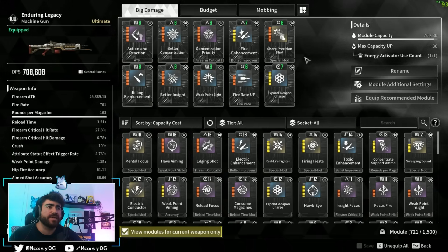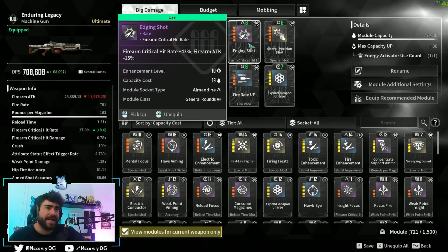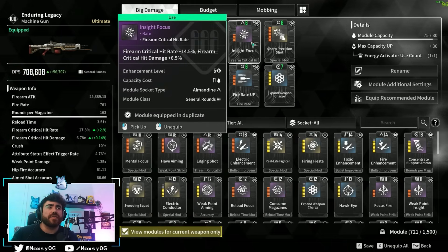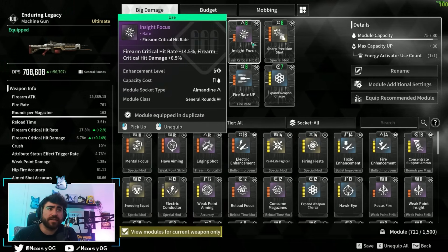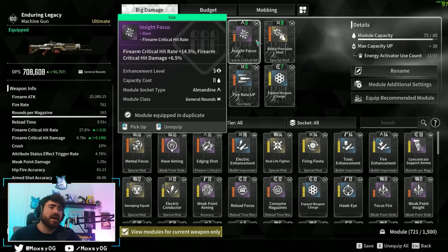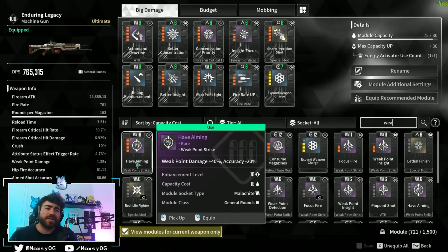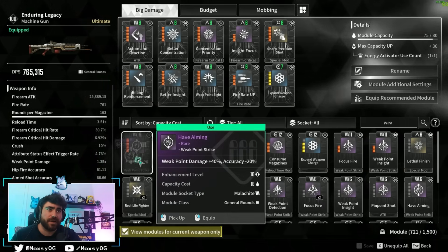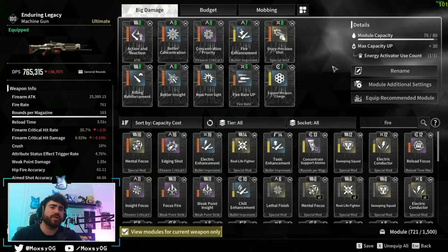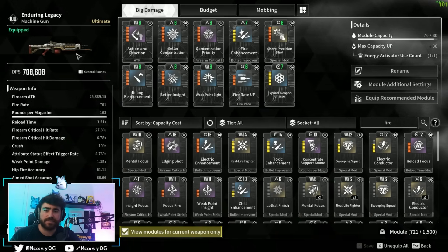For that flexible slot, I personally run Fire Enhancement since I've made this my dedicated fire weapon. However, if a boss is resistant to fire damage, you can swap that out for another crit mod. Options include Edging Shot for more crit rate and firearm attack, though it comes with 15% less damage, which I'm not a fan of. I prefer Insight Focus — it gives 6% less crit chance but more crit damage without the 15% base damage loss. You could also use Have Aiming for a massive damage increase if you don't mind the accuracy loss.